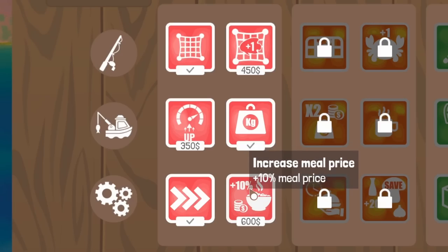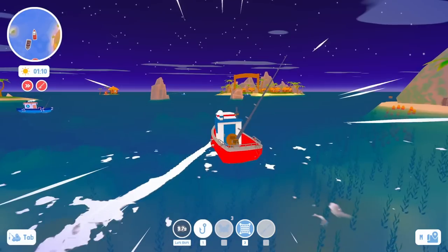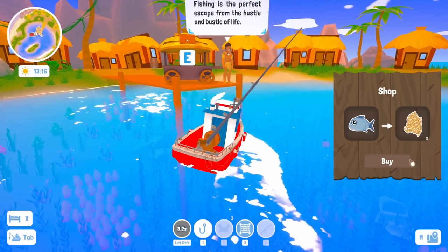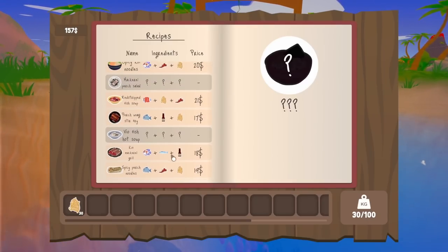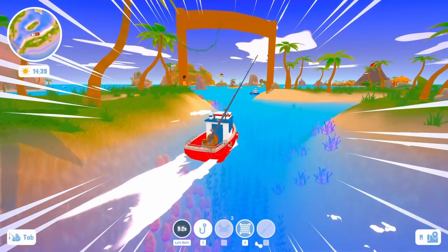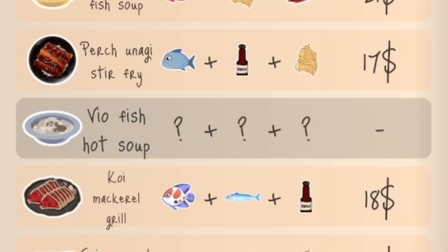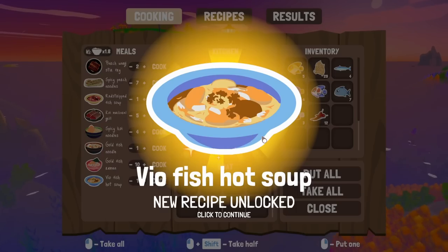We can now afford to increase our meal prices — a shame I didn't get that before tonight's revenue, but it'll be good for next time. I have 30 noodles and I was right about that last recipe piece — I now have all the recipes at least hinted at, but I need to figure out how to make them. One of them includes vile fish. So vile fish and spicy — I think it said hot soup — is that spices and noodles? Let's cook them together — and it is true!